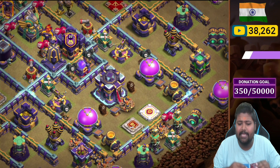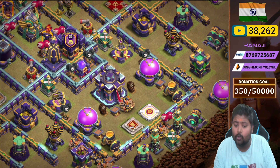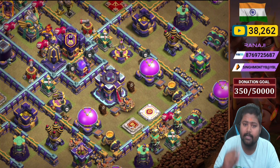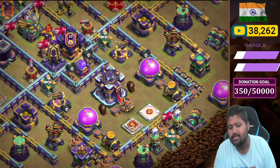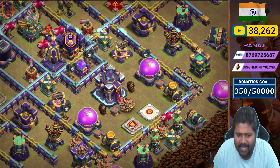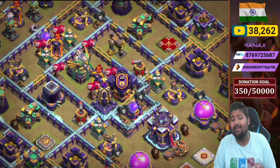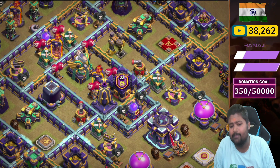Let's talk about the Town Hall compartment. We placed two X-bows, two mortars, two builder huts, with two heroes — one King and the Grand Warden — in the Town Hall compartment, along with some traps. On the back side of the Town Hall compartment there is an interesting spell tower placement.